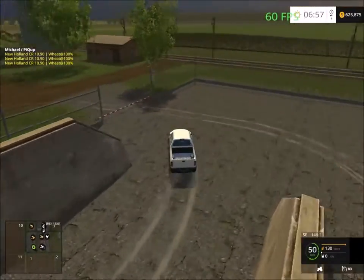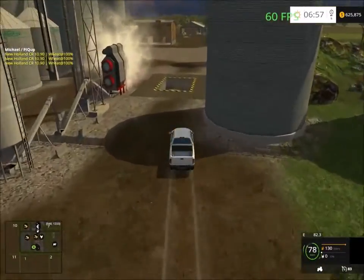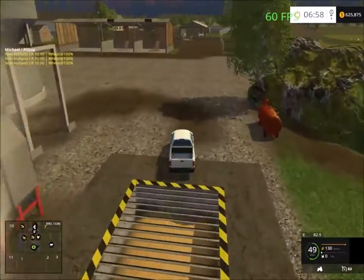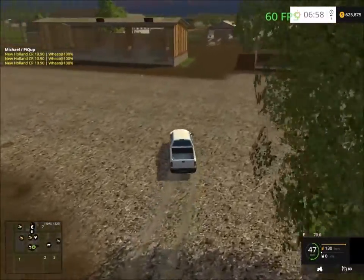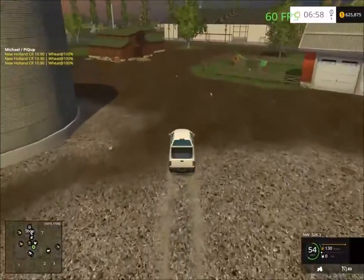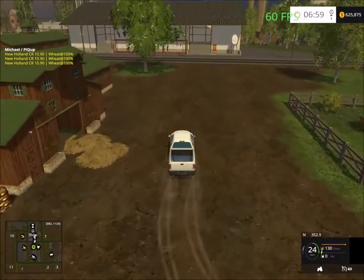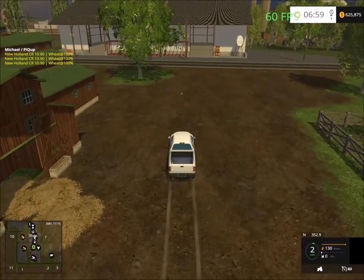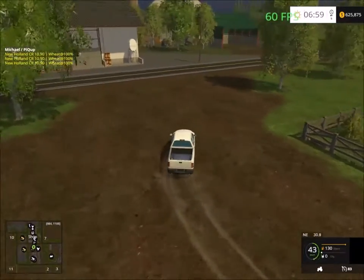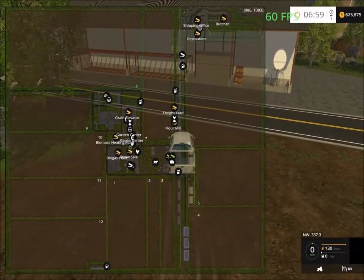Down the road here is a main farm area with lots of room and storage. Over here we have the chickens, and you can sell straw, hay, and grass here as well.